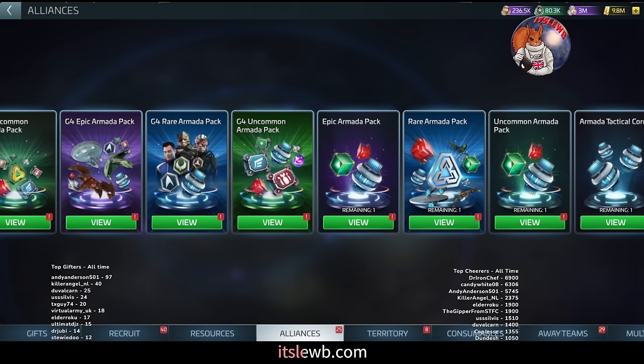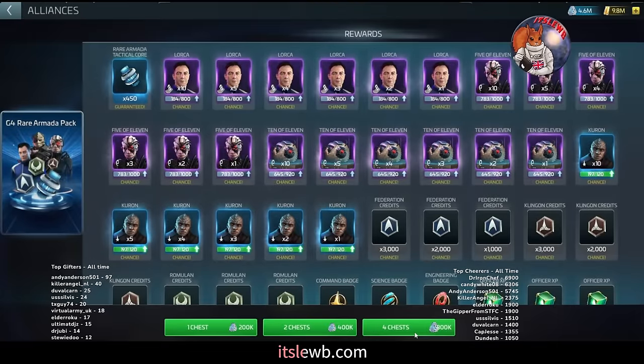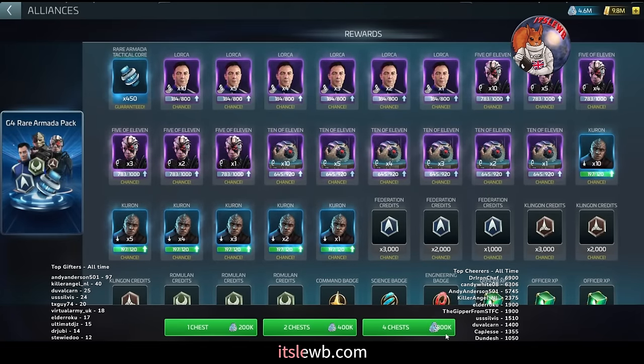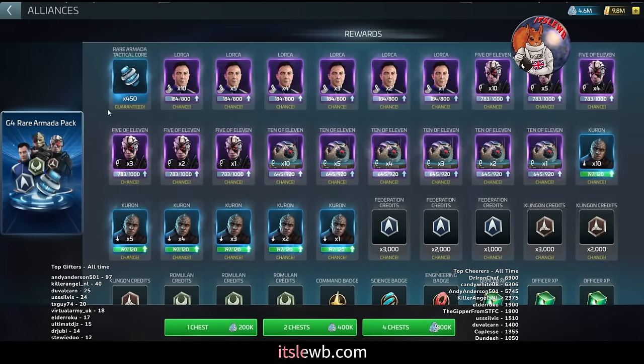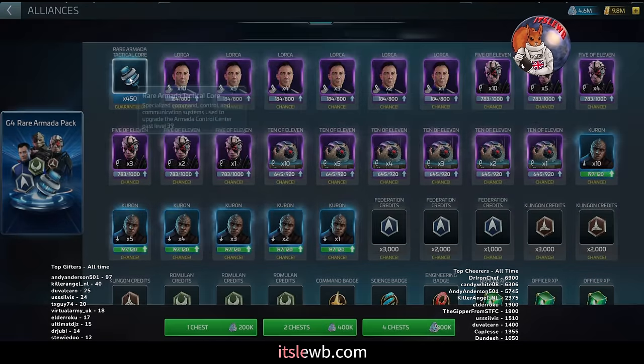The G4 uncommon and rare are just not worth pulling — they're so expensive. For example, four chests cost 800,000 loot. The only time I would ever sanction anyone pulling the G4 rare chest is when you get to ops 49, because at ops 49 you get a guarantee of 450 rare tactical cores.